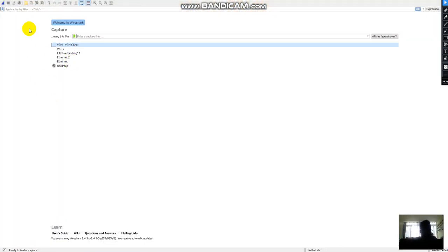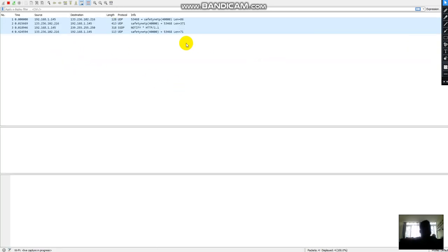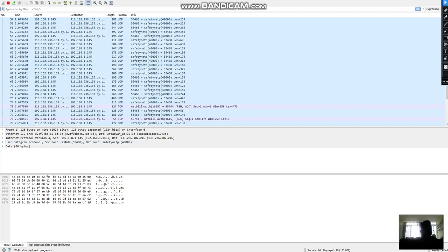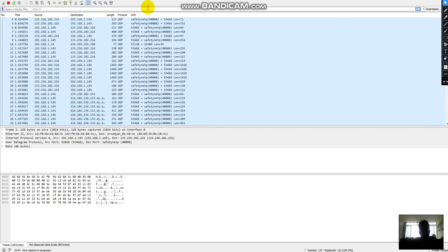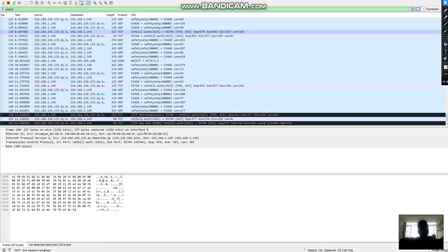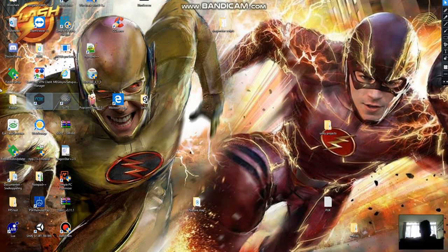So I just opened Wireshark and they said I have to tap on the Wi-Fi. And I'm seeing here like a lot of — I think they call these packets or something. I see like a lot of traffic. That's a lot of traffic. Now let me open the game I'm going to test out.